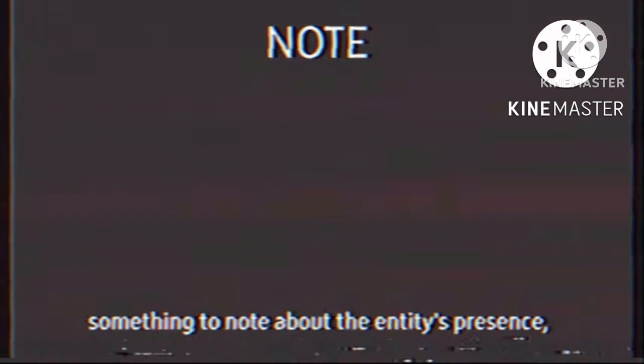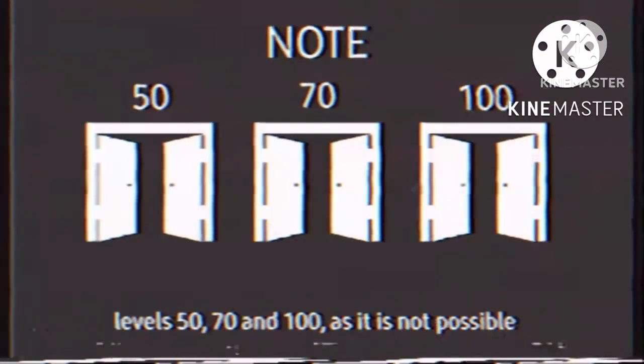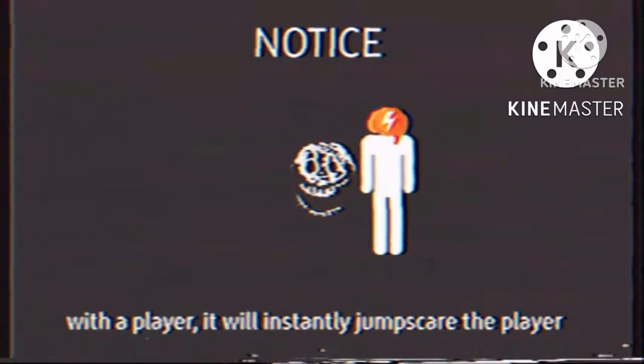Something to note about the entity's appearance is that it only appears in normal rooms. This excludes natural dark rooms and boss rooms such as levels 50, 70, and 100, as it is not possible for the entity to appear in those rooms. It is also noted that once the entity comes into contact with a player, it will instantly jumpscare the player before eliminating it, and there are unknown effects known to this day concerning survivability against the entity.